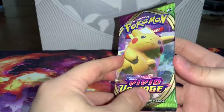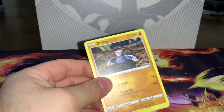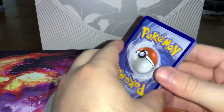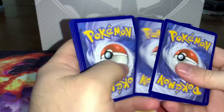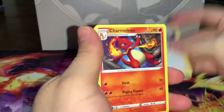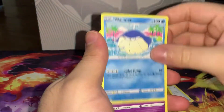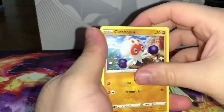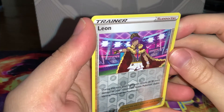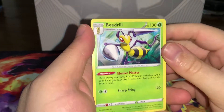Here we are with Vivid Voltage and the old Chunkachu on the art. I mentioned in another opening I rarely opened these because I just recently got back into Pokémon, so I don't see too many of these. We'll see what we get — a reverse Leon and into a Beedrill.